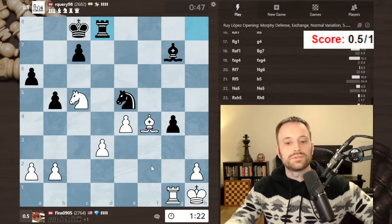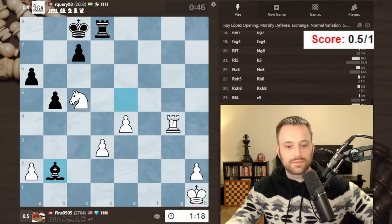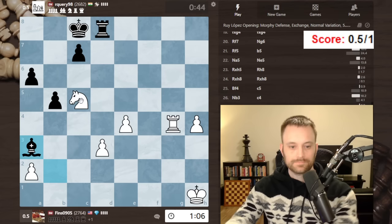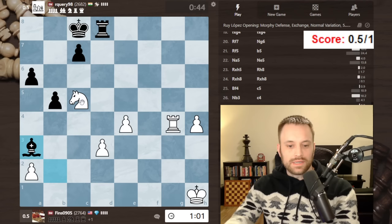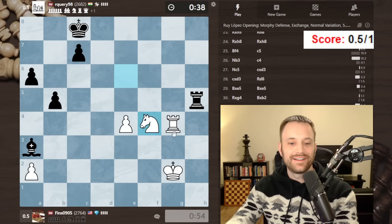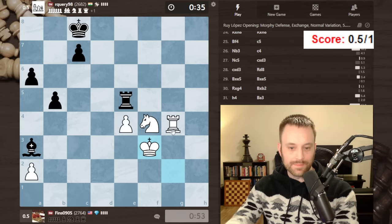Now I'm going to take, take here. Start pushing — maybe there's bishop a3. If I take a6, I don't like how my knight's positioned there, so I'm just going to push and then go here. Focus up — and I immediately lost the h-pawn, great. Still up on the clock though. Silver lining: let's centralize the knight — never a bad idea.